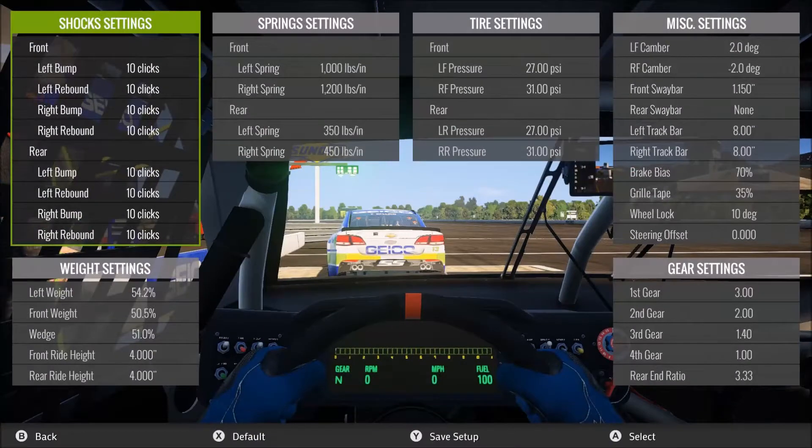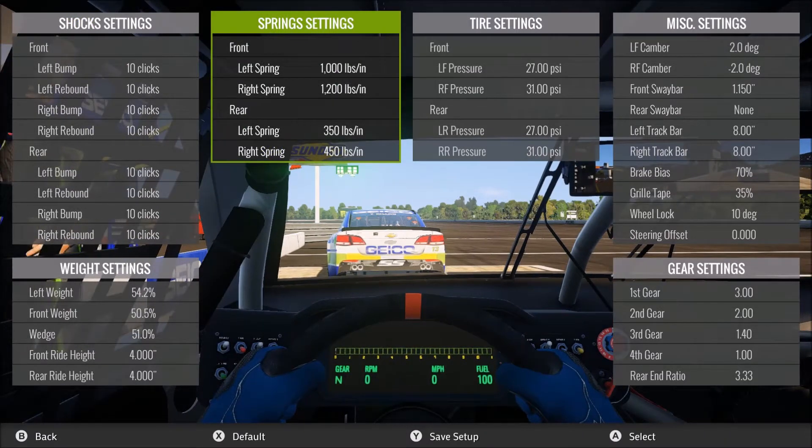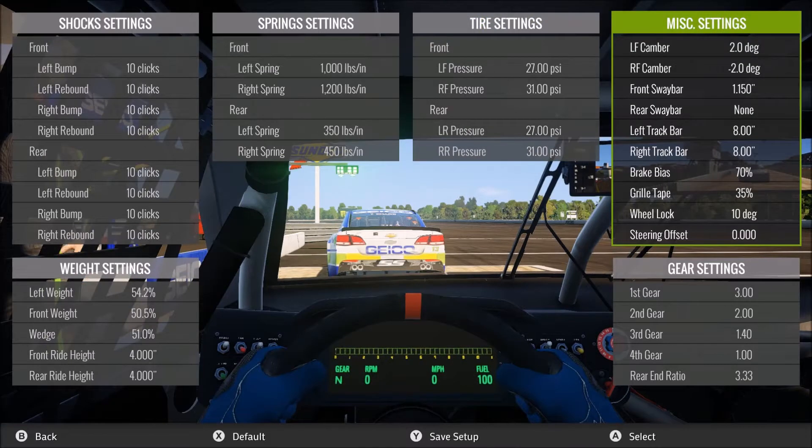Before we get the race started, let's take a quick look at the setup. Nothing new here. On the spring settings, the rear springs have 100 pounds of rear spring split. My guess is that's not going to be anywhere near enough to have this car turning and rotating the way we need it to. Combined with the track bar setting on both the left and right-hand side at 8 inches, I'm guessing we're going to have a brutally tight race car. Let's see how many positions we can make up with it.